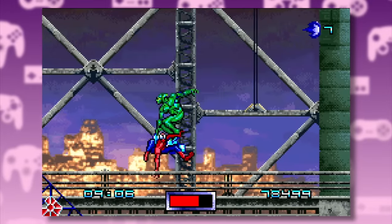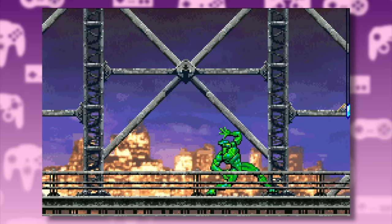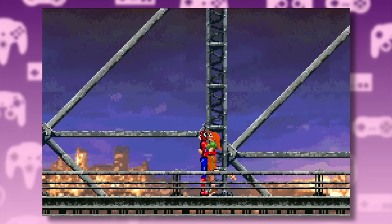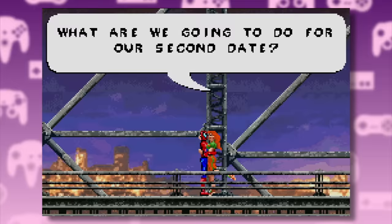We get another Kraven fight, followed by the final showdown with the Green Goblin. This time he gets hit by the glider and falls off the bridge. Mary Jane is as tone-deaf as she is in the console version — she turns up and asks Peter for another date.